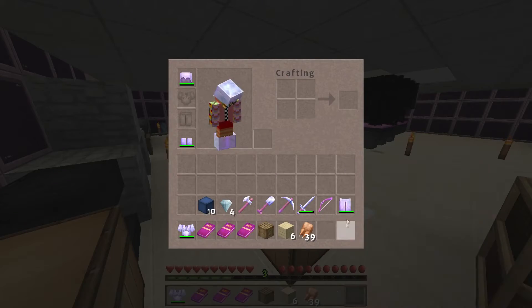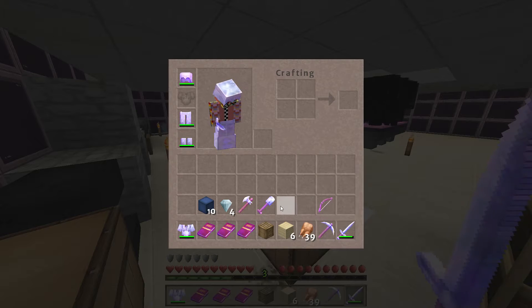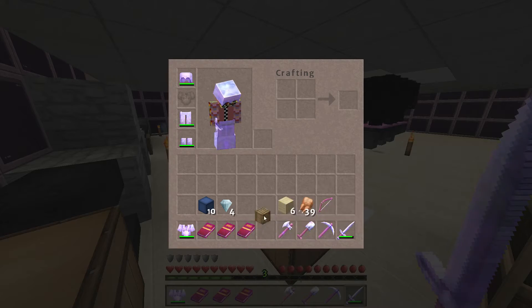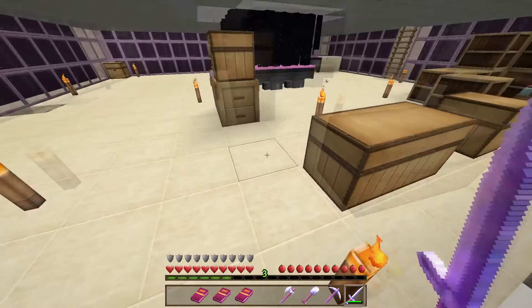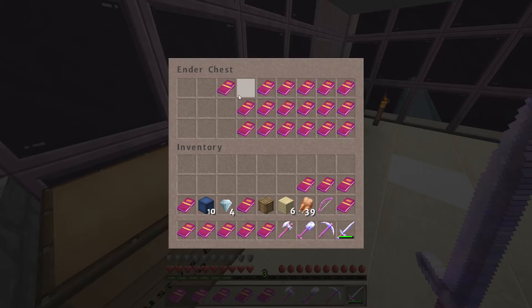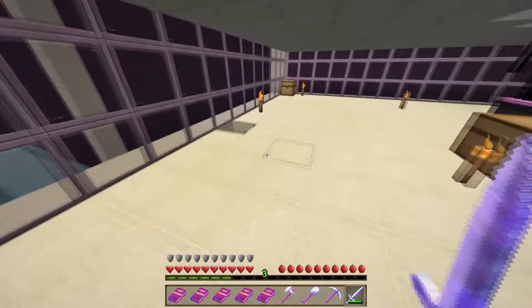So let's put our stuff on and go return all the enchanted books I didn't use to 2crafted. I think there's something at spawn I need to check out as well, and I'm going to test out all the new tools and armour. The rest of the enchanted books are in this ender chest — they're not all going to fit, so forget that, we're going back to 2crafted's space.